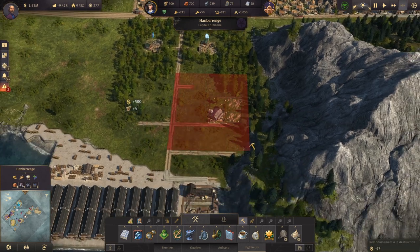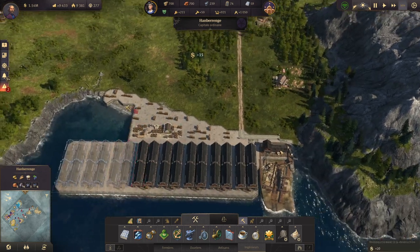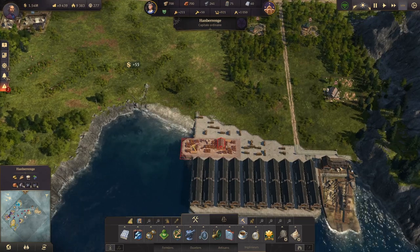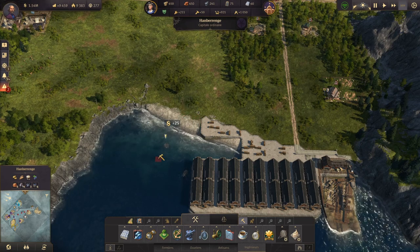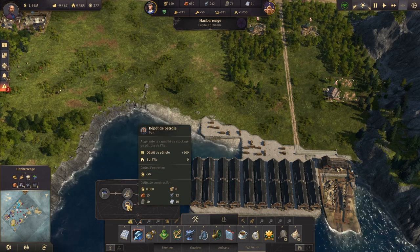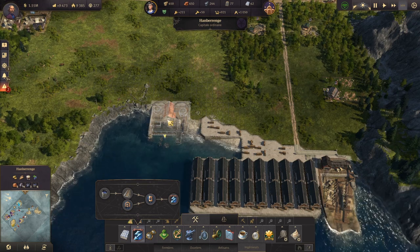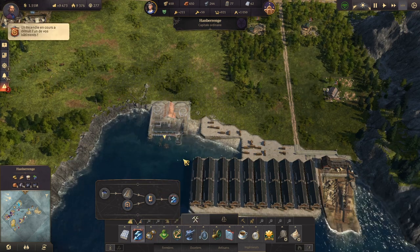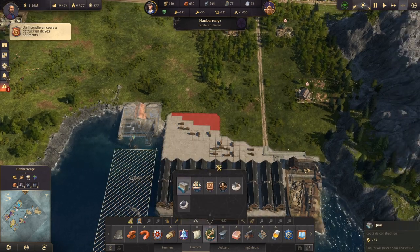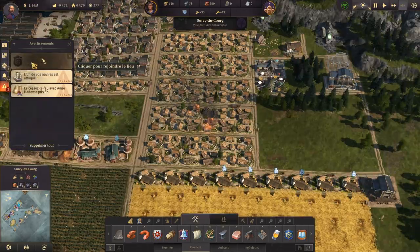On va prévoir à l'avance et faire un trou — comme je vous avais dit, c'était provisoire. Donc on fait un petit trou et on va déjà préconstruire ce qui va venir ici. On sait qu'on va avoir un port pétrolier qu'on met en préconstruction — on ne va pas le construire maintenant, sinon ça va utiliser les ressources dont on a besoin. On s'est chopé un incendie quelque part, donc on va vérifier les pompiers.